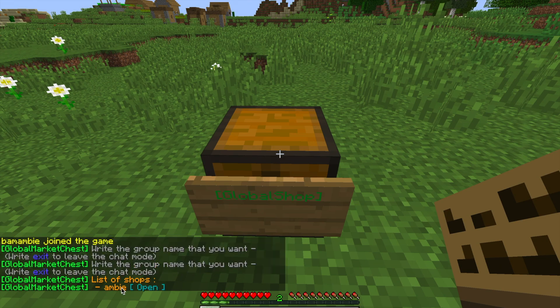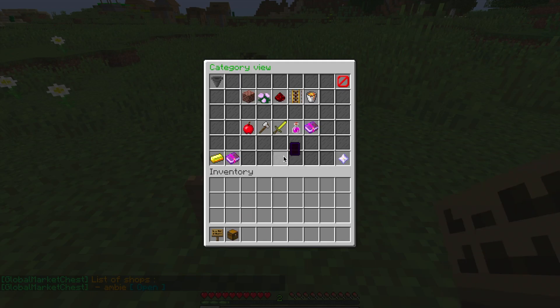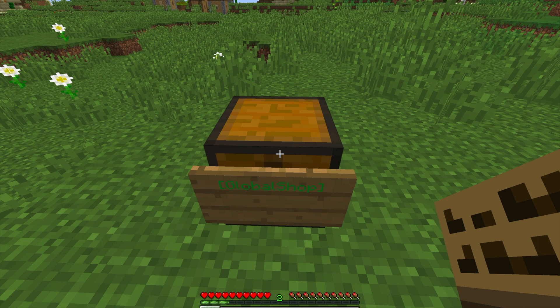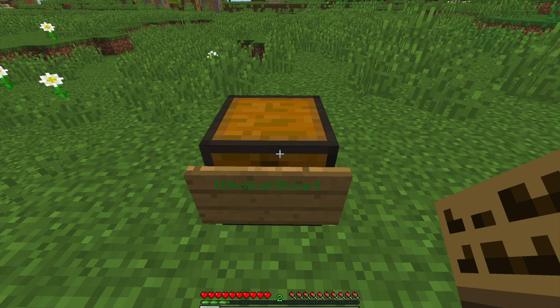There's Amby and we can open it by clicking that, then you can go through the auctions I have here. By the way, when these people say 'auctions' they don't mean auctions like bidding — they actually mean an item that you sell. There's no bidding, just you placing a price.